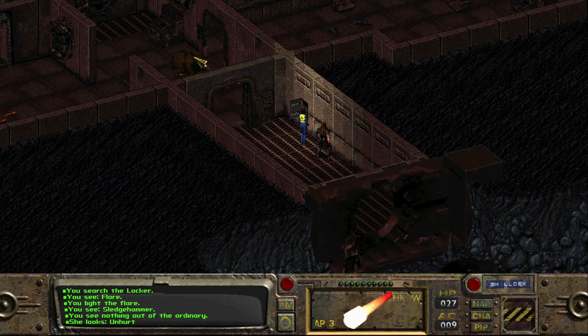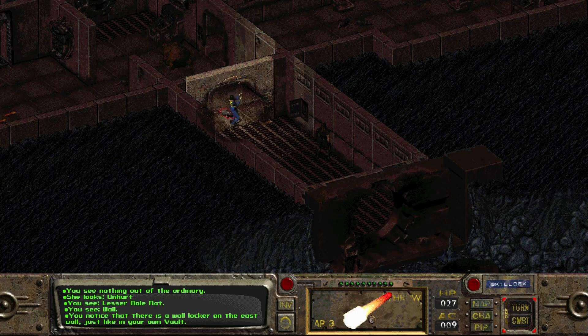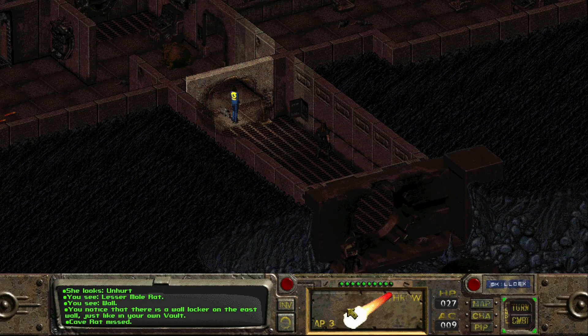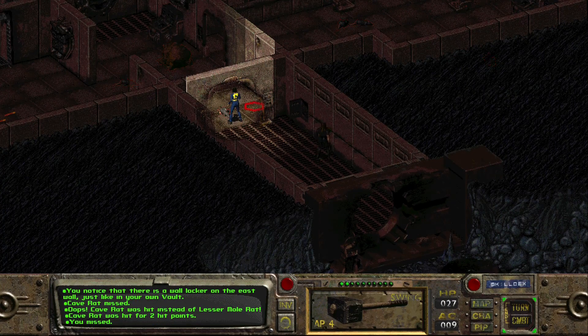There's a lesser mole rat right there. Come up here into the doorway - oops, it's seen us already. I was going to throw the flare - 36% chance, as long as it lands in the vicinity. It hit the rat - cave rat for two points. Just smash it with a hammer then. Bad rat. Can we get into the room? Good. Now Ian has some room to fire.